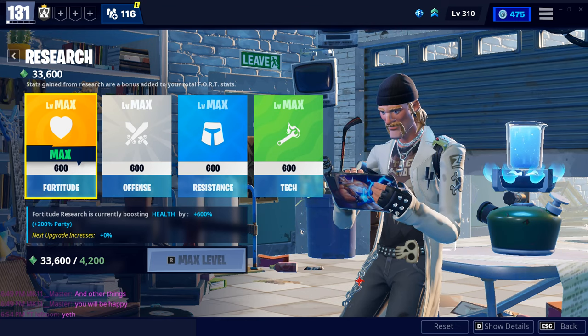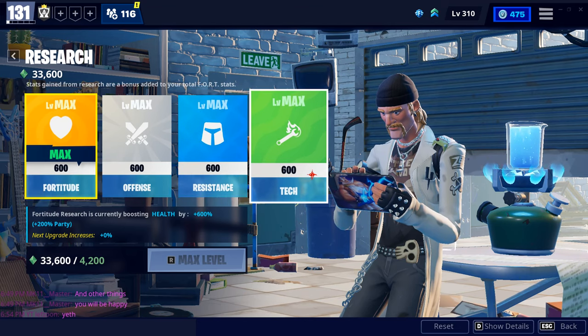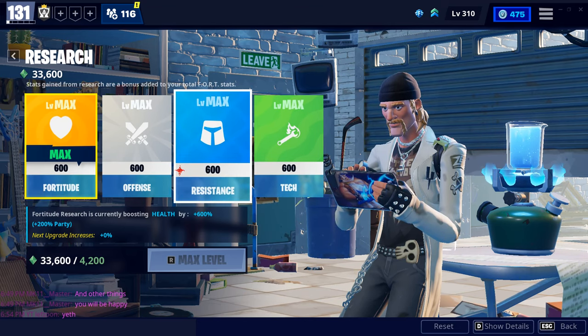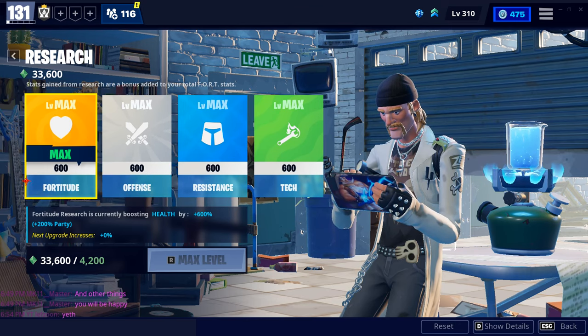Doing research to upgrade your fort stats increases your power level significantly. The max level for each stat is 600. Once the bar fills to 10, it resets to zero and gives you a very significant power level boost.